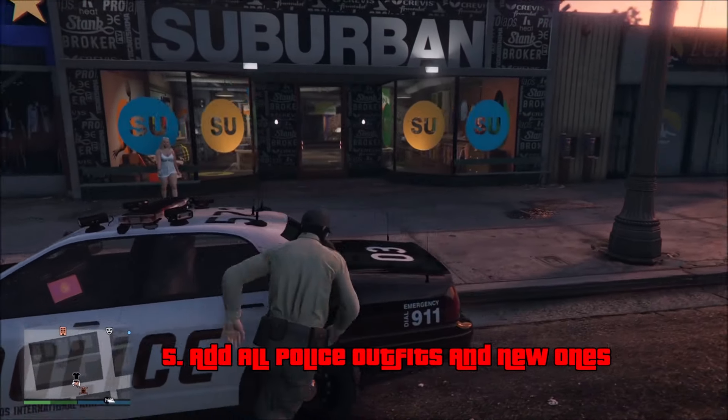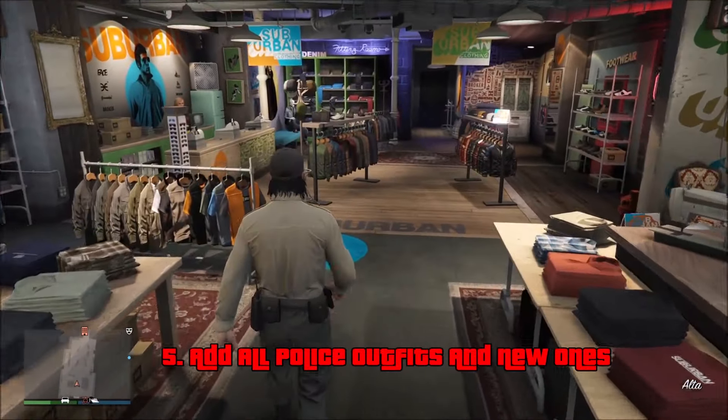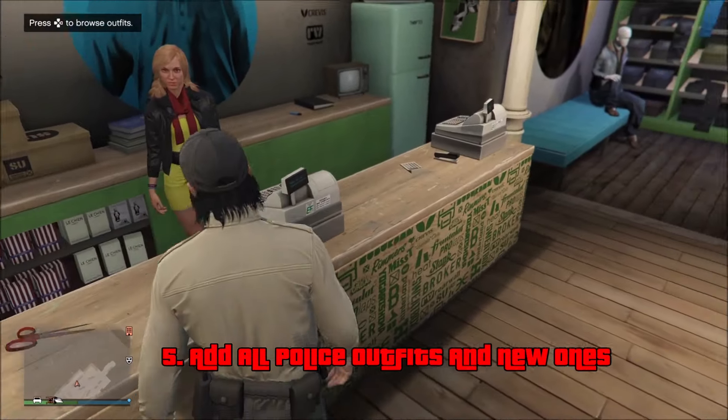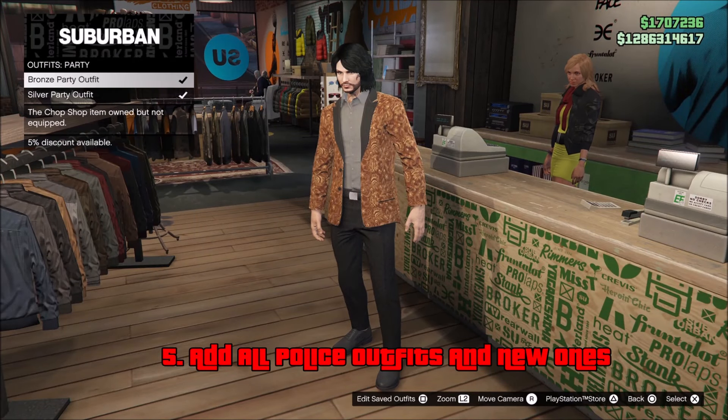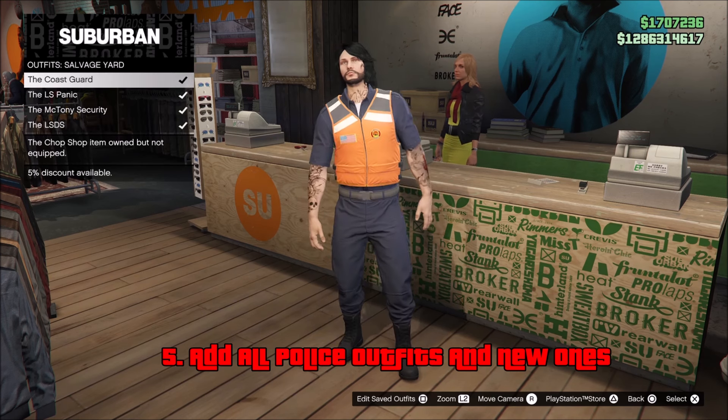Starting off at number 5, we have: add all the police outfits into this game, and new ones as well. There are two police outfits that I know are actually in the game and we don't have either of them. One of them is the one you wear in the Prison Break heist, and the second one is a SWAT outfit you wear during the Casino heist.